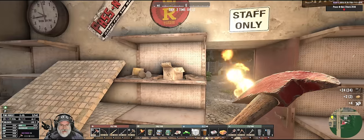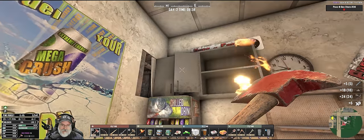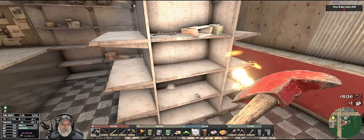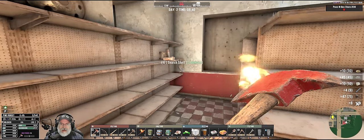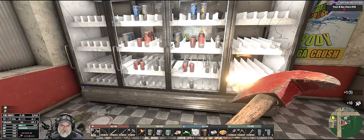We've got a couple of potatoes there. We'll grab that stuff. We already hit that fountain there. We've got a bunch of shelves here to loot. And then we'll just start kind of systematically hitting POIs around here, the ones at least that we feel like we can handle at this point.